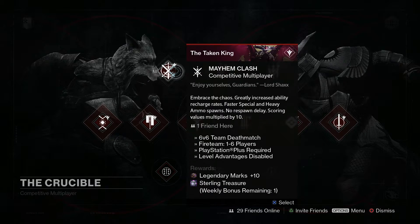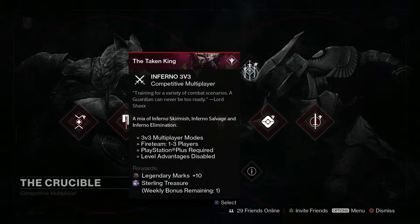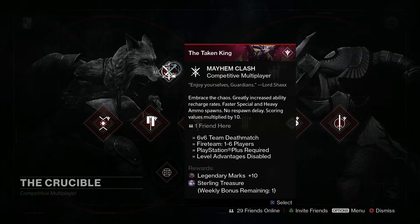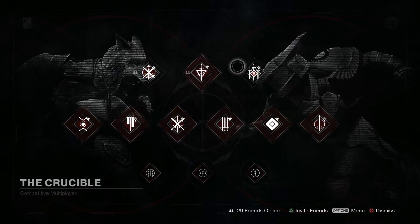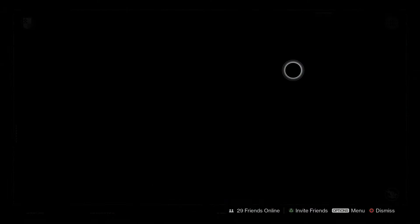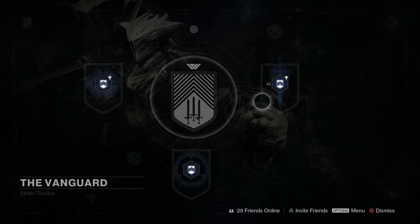Next on the list is Mayhem Clash. It's Embrace the Chaos — greatly increased ability recharge rates, faster special and heavy ammo spawns, no respawn delay, and scoring values multiplied by 10. You literally get your super almost every time you spawn in. Also for the Crucible, you're going to have Inferno 3v3 — a mix of Inferno Skirmish, Inferno Salvage, and Inferno Elimination.